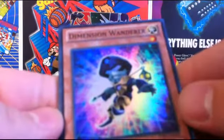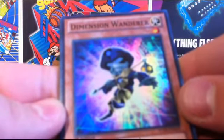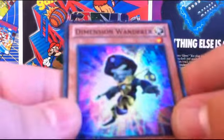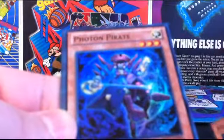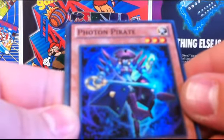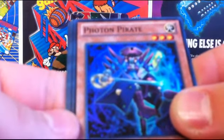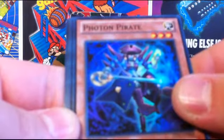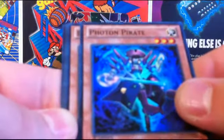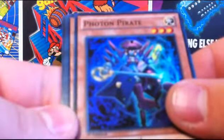Dimensional Wanderer — I don't know these cards, but it looks like it would not be bad in a Galaxy Eyes deck, which is pretty cool. Photon Pirates — looks like it goes with Neo Galaxy Eyes Photon Dragon. If that becomes a deck again, which it looks like it will be, it might be part of the archetype. I have no idea if it would be played, but it's shiny and it's cool.